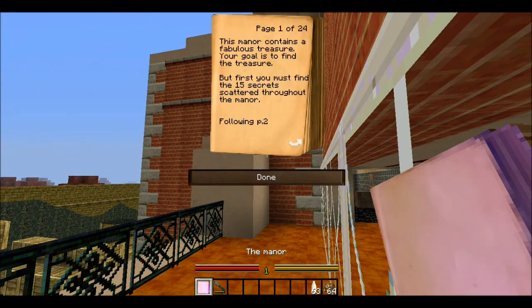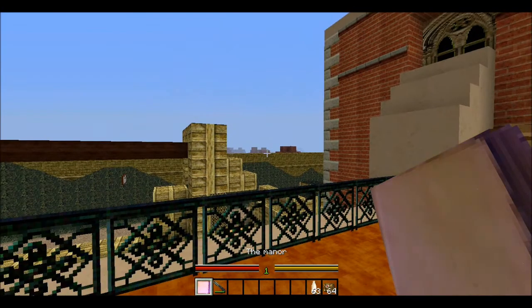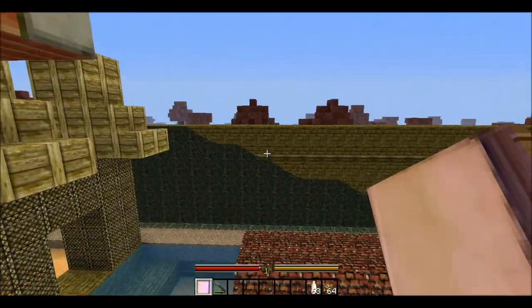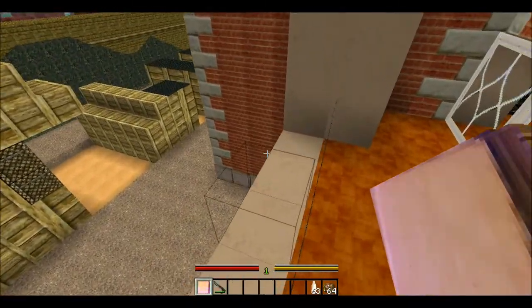Let's check the book again. Page 9, page 10: above the swimming pool there is a chest you can access from the roof. I think we got that one already — that's the one we got from the hedge. Yes, we went a bit ahead already.